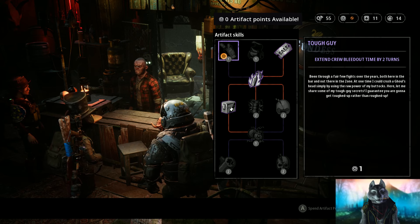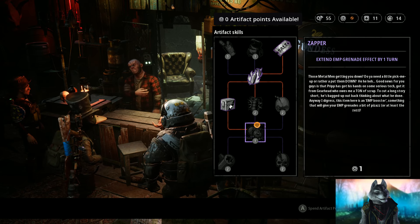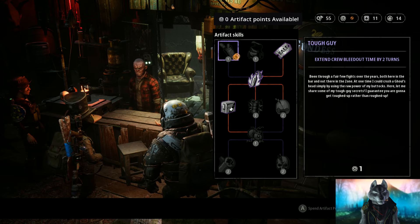The artifacts that are spread around the game are enough to allow you to pick all the skills available in this tree, so it's more about finding the artifacts and then choosing the sequence you prefer.